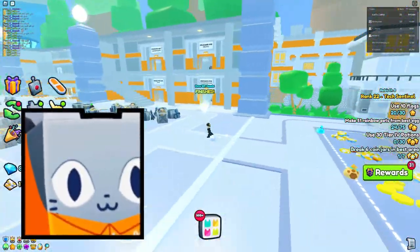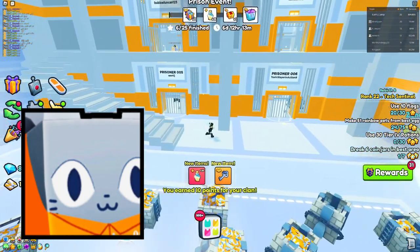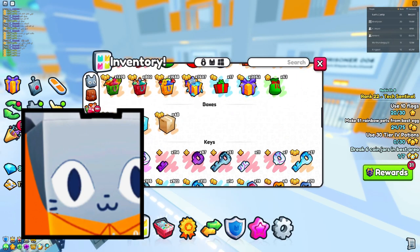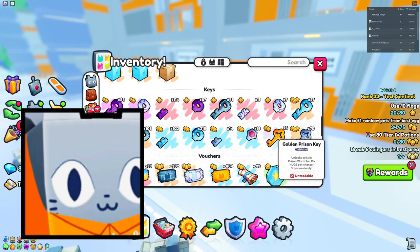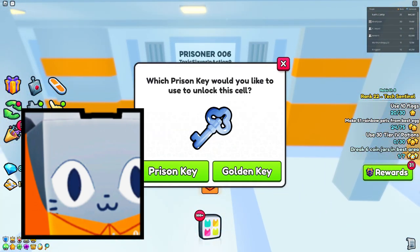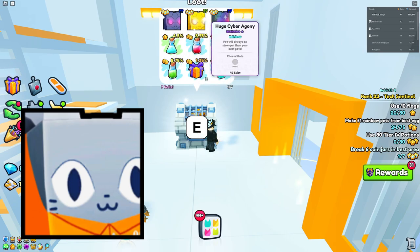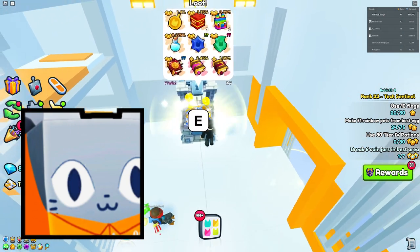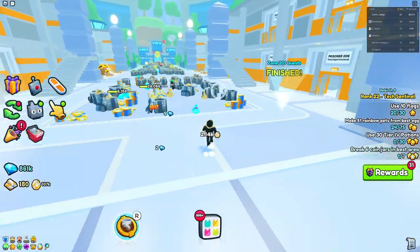The last huge pet is the Huge Prison Cat, which requires unlocking Area 201 — the Prison Block. There you'll find a bunch of cells and you can collect Prison Keys, both regular and golden. The regular key gives you a chance at the huge, while the golden key gives a 10x increased chance. Using a key on a random cell gives you a bunch of rewards, and if you're lucky you'll get the Huge Prison Cat. Note: there's a Huge Cyber Agony pop-up that appears to be a glitch, likely reused from the tech chest.